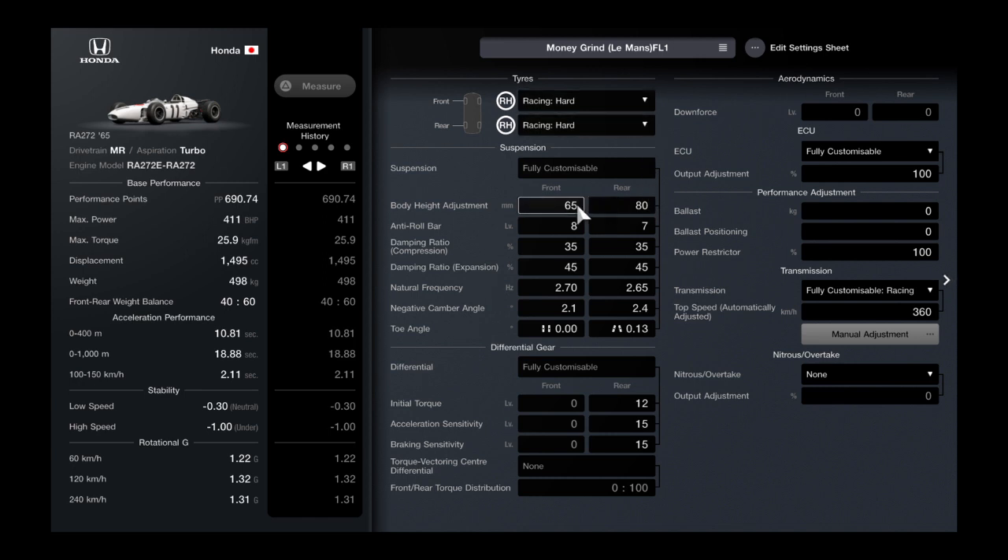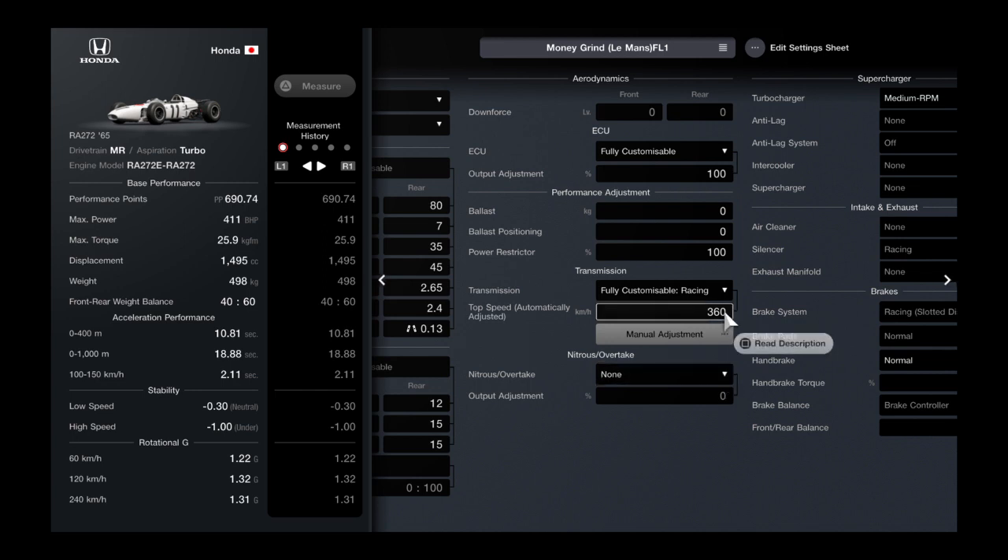Let's set up the car. Tires: racing hard. Suspension ride height: 65 and 80. Anti-roll bar: 8 and 7. Damping ratio compression: 35 and 35. Damping ratio expansion: 45 and 45. Natural frequency: 2.7 and 2.65. Negative camber angle: 2.1 and 2.4. Toe angle: 0 and inwards 0.30. Differential initial torque: 12. Acceleration sensitivity: 15. Braking sensitivity: 15. Top speed: 360.